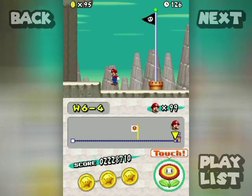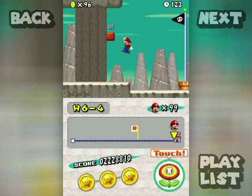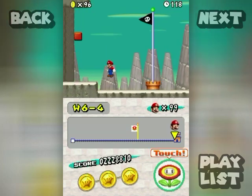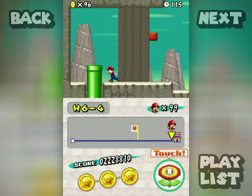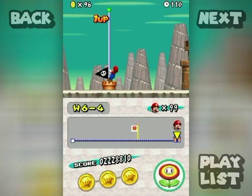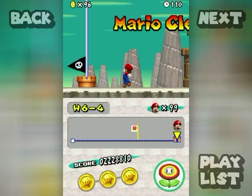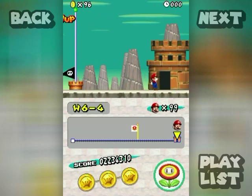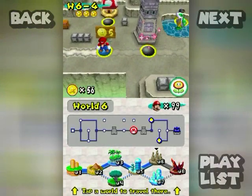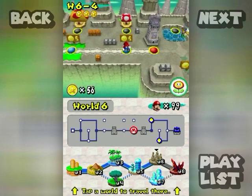Beware — there's one of these things here and it's a really difficult one-up to get. You've gotta do this duck jump — oh, got it! Like a pro. I was probably better off at the 8,000 points anyway because I'm at 99 lives.